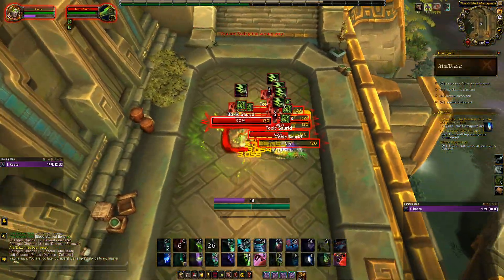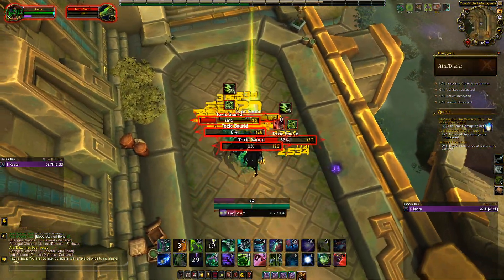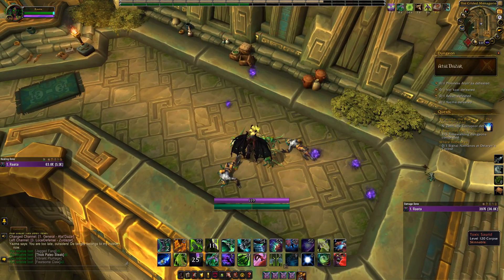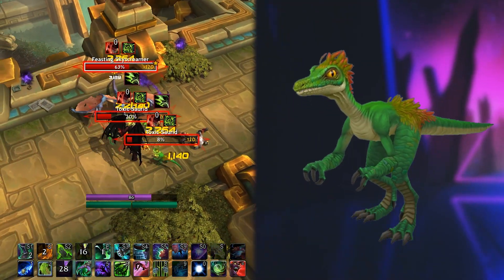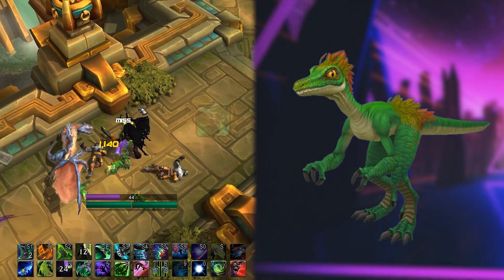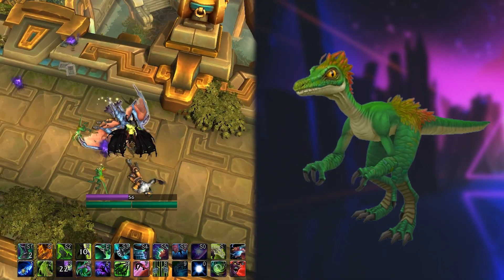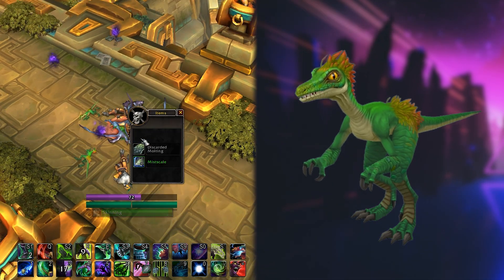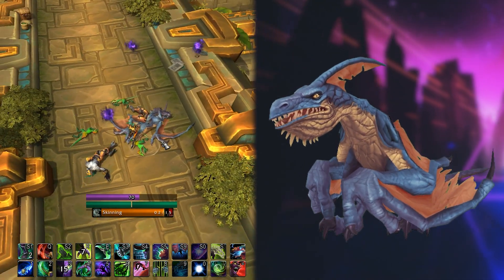Head to Atal'Dazar Dungeon in Zul'Dazar and make sure the dungeon difficulty is set to normal. Once inside, proceed to pull as many dinosaurs — the Toxic Sarids — as you can. I usually pull the first two chunks at the beginning of the dungeon and continue pulling smaller chunks throughout. You won't need to clear the dungeon or kill any boss.